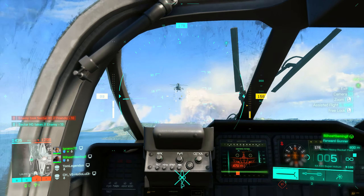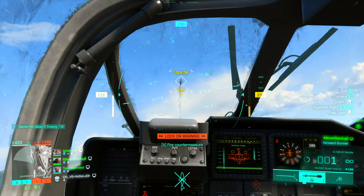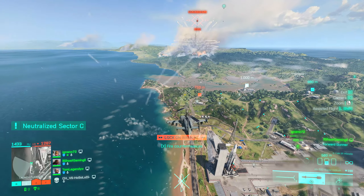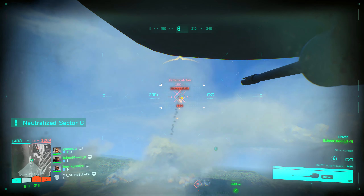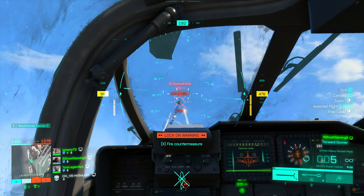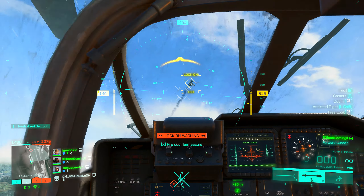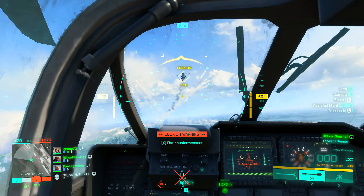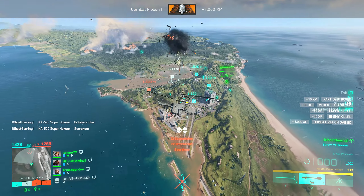When it comes to heli 1v1s, unfortunately there's a bit of a heat seeker meta going on at the moment, where whoever gets the first lock will force the other pilot to flare first and ultimately likely win that engagement. But if you see an attack heli and he's totally clueless, try to gain some altitude above him so he won't spot you, and get in close enough to use your rockets before you alert him to your presence, because those rockets absolutely shred air vehicles, and you can even make use of the gunner seat as well.